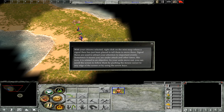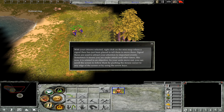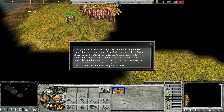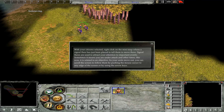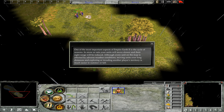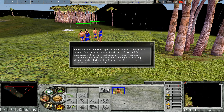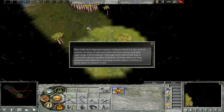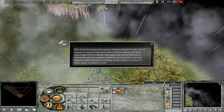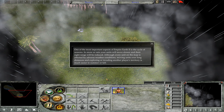Signal flares are used to attract your attention to important events — sometimes it means you are under attack, and other times it is related to an objective. As your units move out, you can scroll the screen to follow them by pushing the mouse cursor to any edge of the screen or by using the arrow keys. One of the most important aspects of Empire Earth 2 is the cycle of seasons. In snow or rain, your units will move slower and their sight range will be reduced. Moving units over long distances is much easier in summer or fall.